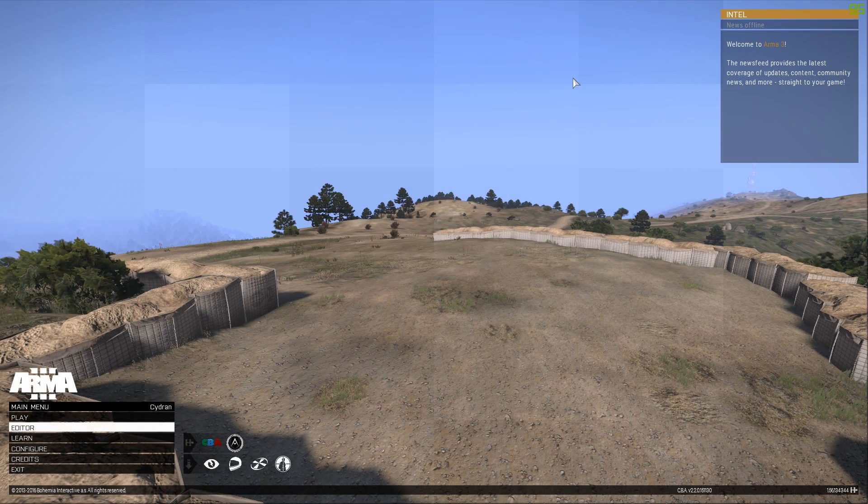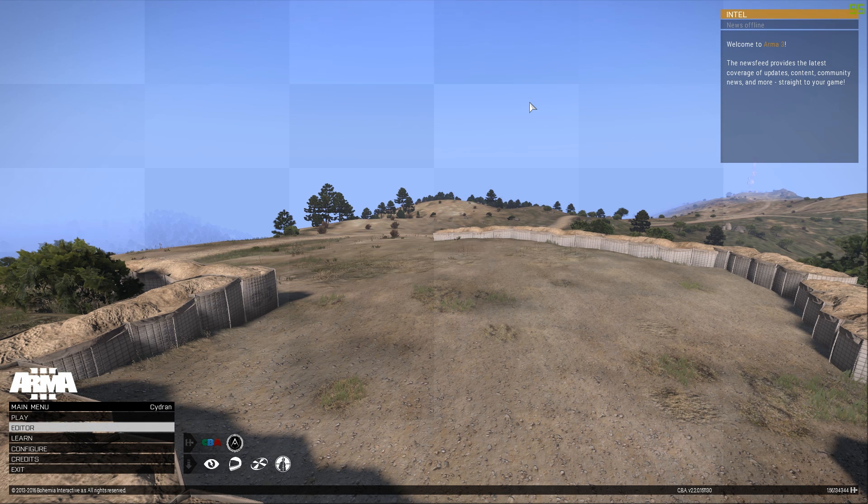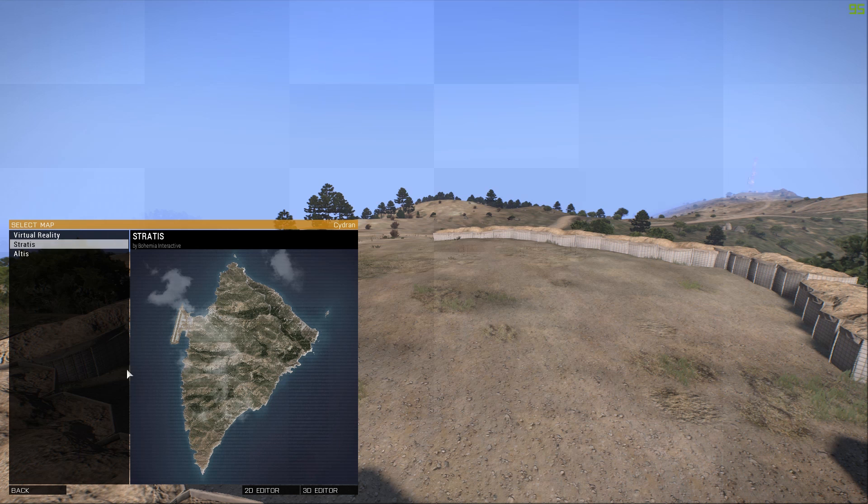This video is running the 1.56 release candidate for the EDEN update, so things may be different in the future. You'll want to begin by going to the editor on the main menu, and then choosing what terrain you'd like to make your mission on. I'll do Stratus, and then click on the 3D editor.